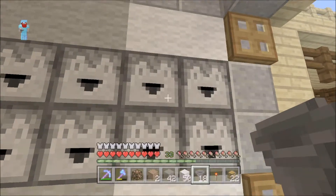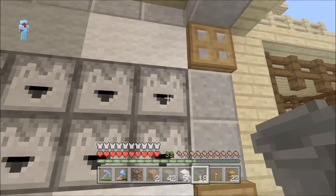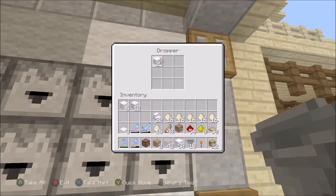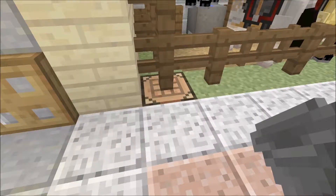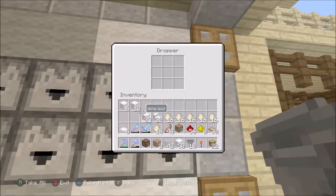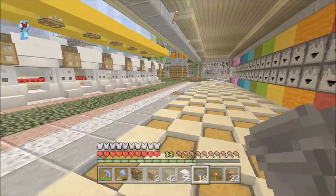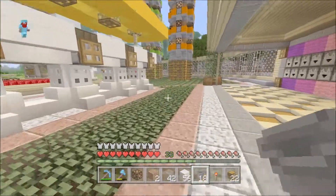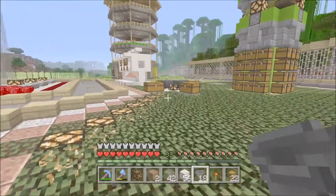Do I have white carpet? There we go — I need four. Let's make some white carpet real quick. Boom, there we go — perfect. That goes there. Let's fill that up again. I do have some eggs because obviously we're gonna need to get some chickens in here.